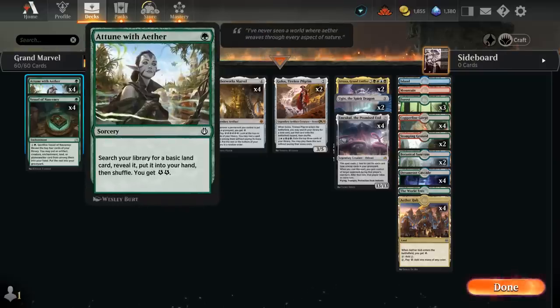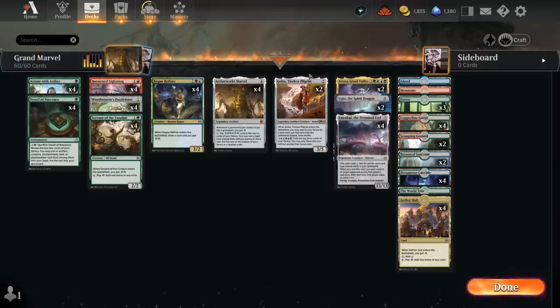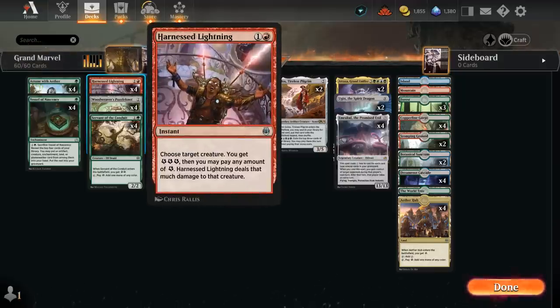We need plenty of ways to generate energy to reach six and activate Marvel. Attune with Aether at one mana finds a basic land and adds two energy — that's why we run a few basics and a relatively low land count despite wanting four or five mana for Golos. We also have four copies of Harnessed Lightning: we choose a target creature, get three energy, and may pay any amount of energy to deal that much damage. We can also decline to spend energy and just use it as a two-mana instant that banks three energy.